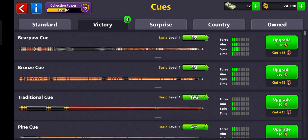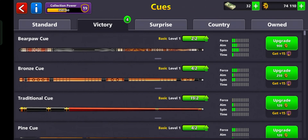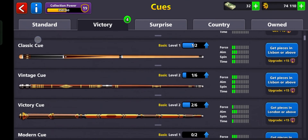Select a queue. You will see a list of available queues in your collection. Some queues are unlocked by default, while others need to be purchased using coins or cash.